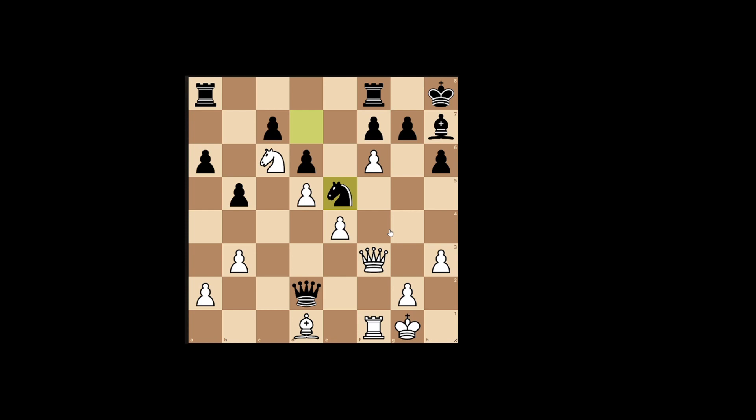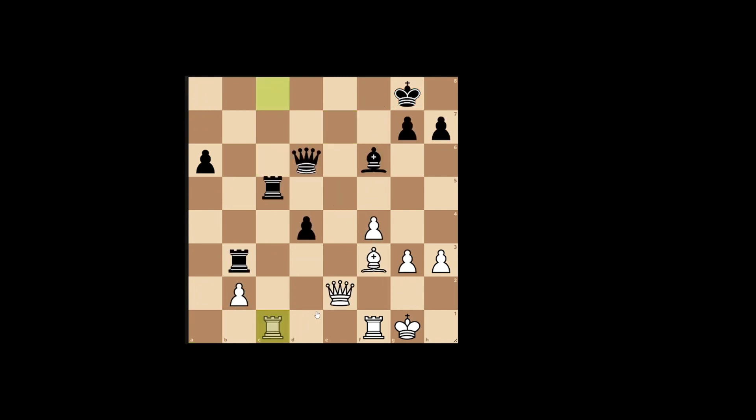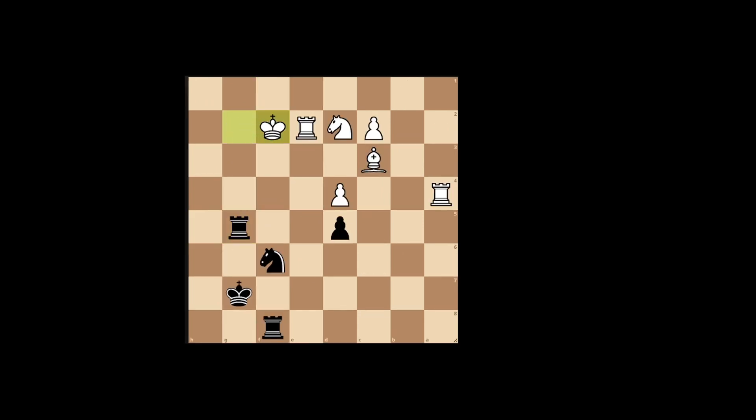Obviously the first move has to be a check here. Black's knight is attacking my queen, so either I have to move my queen, or after the check — if I capture, he'll capture, then I can capture on g7, he'll capture, queen f6 check, and then the king will go back and there's no real continuation. But here if I capture, play queen f6, I can play knight e7, becoming a checkmate.